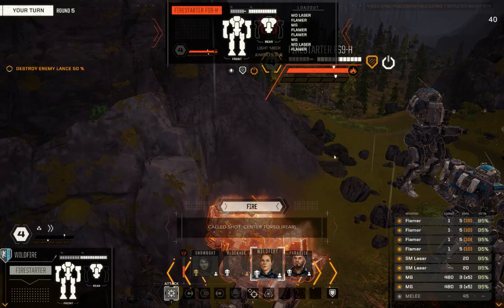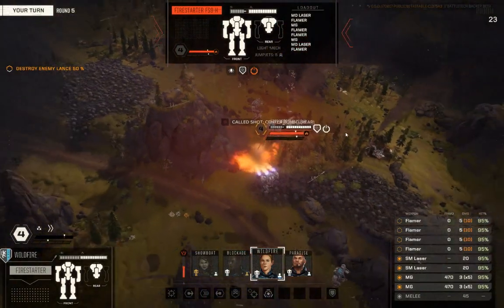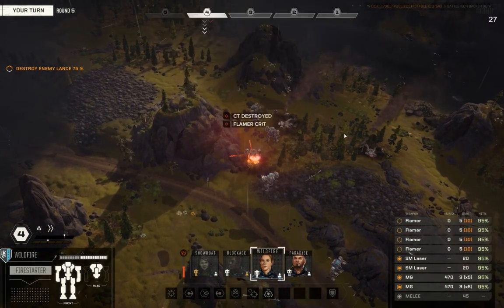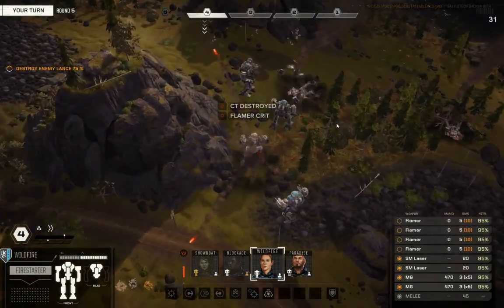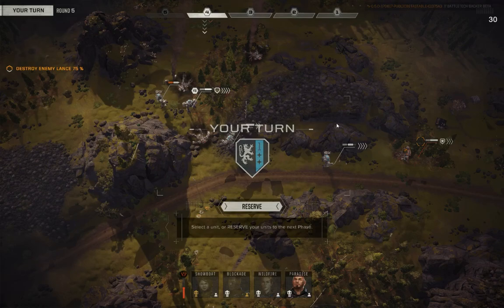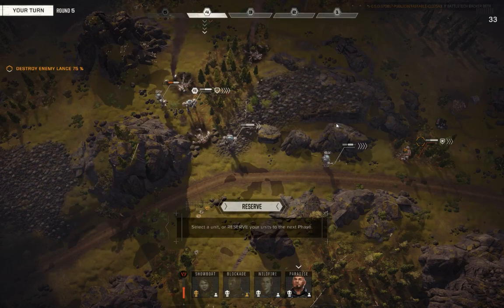I just don't even care — I'm going to give up my back to this guy because this guy shut down. These numbers are ridiculous, I even get a called shot from behind. Let's just murder this guy. I've got one flamer fuel left on Wildfire, going to go ahead and use it even though this guy doesn't need the heat — I just want to apply damage. I cooked that Firestarter so hard from the center torso rear that it was the only section I destroyed, so all the rest of the equipment is good for salvage.